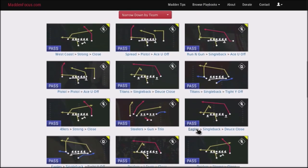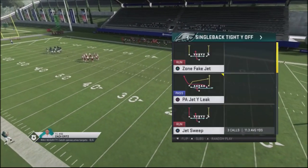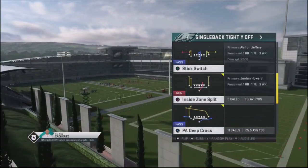The Packers, Lions, Chiefs, Eagles, and Titans are where you can find this play. Let me go ahead and show you this play, why it's a great play, and why you need to put it into your scheme. Once again, it's single back tight white off, and the play we're looking at is the play action deep cross.